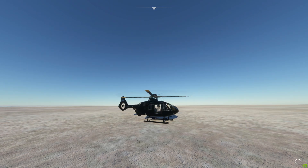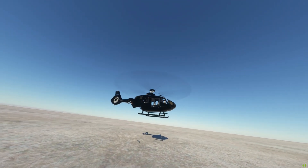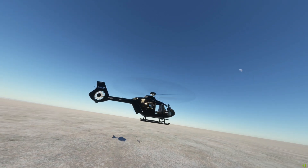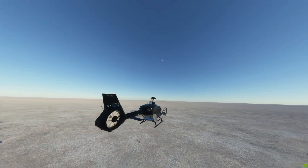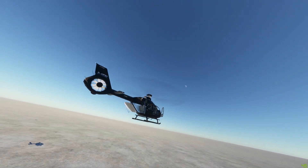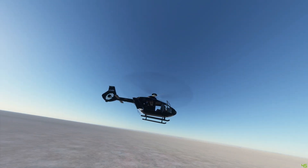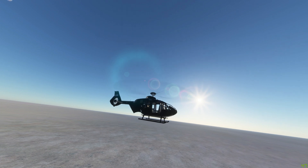Nice. That throttle definitely seems less aggressive. So the collective will take us up and down. And left and right, as you can see. The right thumbstick rudder will spin us. And it will allow us to — oh, I haven't got the pitch.